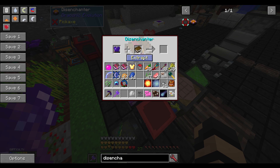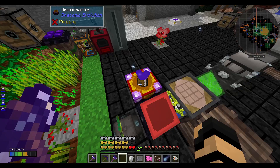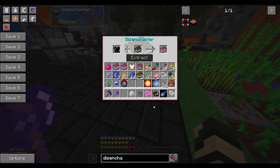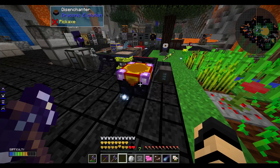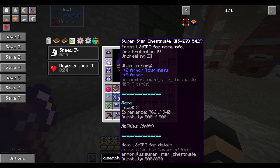If I put Unbreaking 3 in there and a book, and I click Extract — does it actually require any levels? I have exactly 27 levels right now. It says Unbreaking 3: 20. Does that mean it's going to take 20 levels to do that? That's a lot of levels. It took 20 levels — okay. So that's something to learn from there. Don't do that.